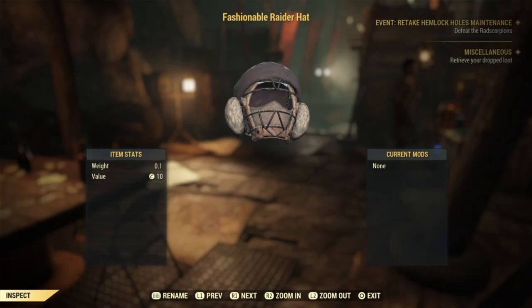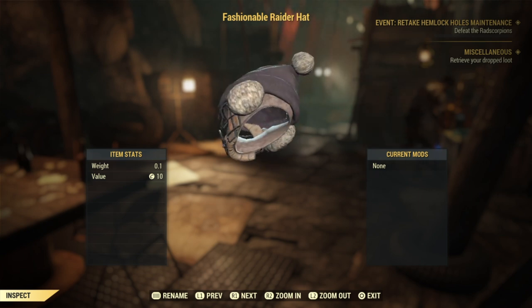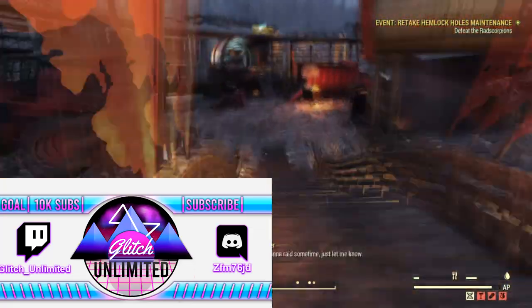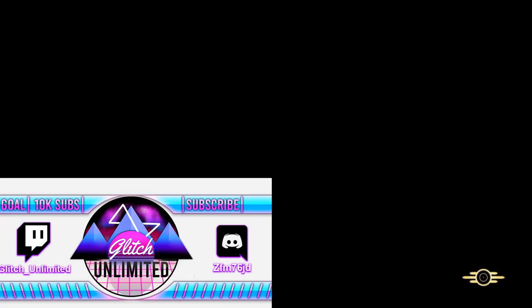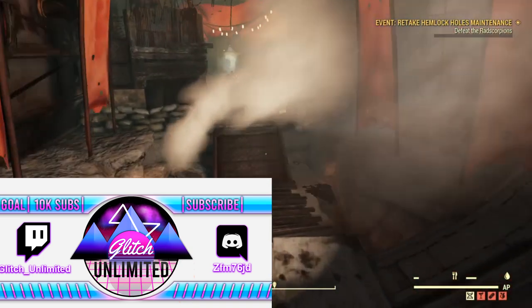If you chose the settlers over the raiders, you are unable to get this item. But by doing this glitch you are definitely able to get it without doing the quest. All you want to do is arrive at Crater and go to the war room. Once you have fully loaded into the war room, head straight — we are going to do the clip glitch.